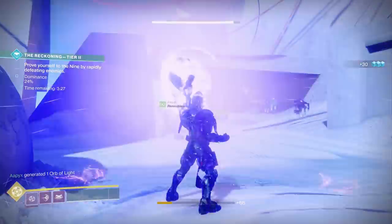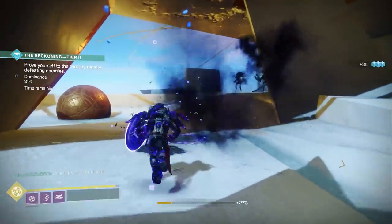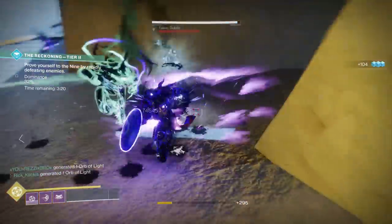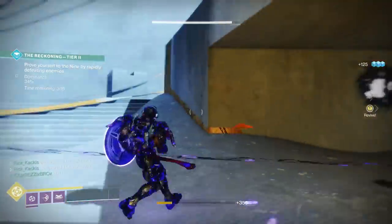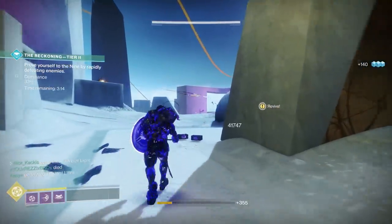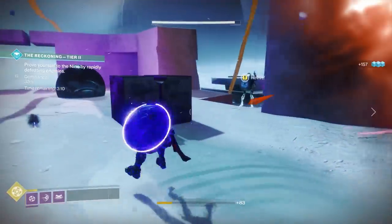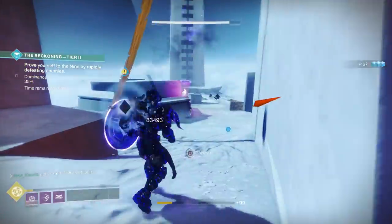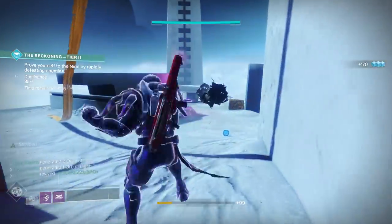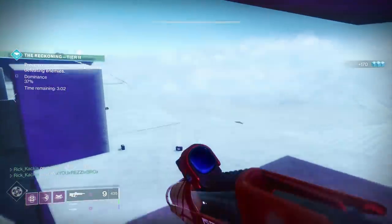First and foremost, we need to talk about modifiers. They are present in Reckoning and they're going to rotate daily. There's always going to be one elemental singe, as well as a positive modifier and a negative modifier. You should look at these every single day, because something that works really well one day may not work too well the next. But there are some universal choices that will kind of always be good.